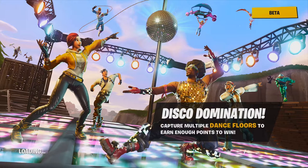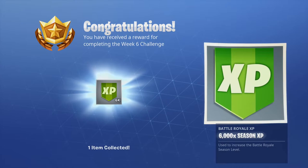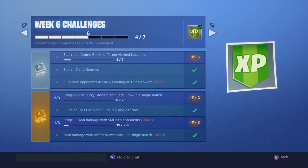When we return to the lobby we'll check what we managed to complete. We pretty much almost have everything done for week six. That's an excellent game mode for actually getting so much done. Back at the challenges: four out of seven chili gnomes counted. The deal-damage-with-SMG challenge I may have missed because I wasn't sure if my weapon was an SMG. We're at stage two of three for visit Lucky Landing and Retail Row, and we still need ammo boxes in different named locations. Anyway, hope you guys enjoyed the video — tune in for more content. Subscribe if you haven't, hit that like button — talk to you guys later, bye for now.